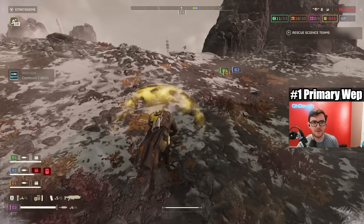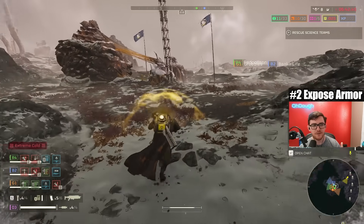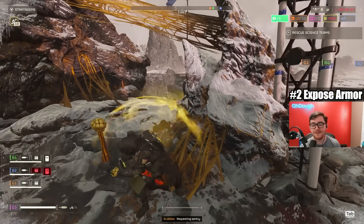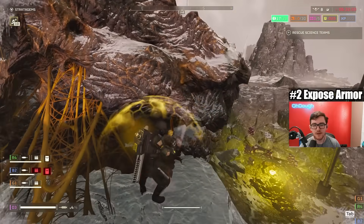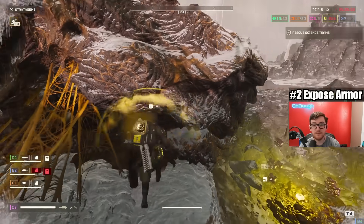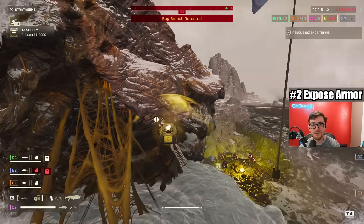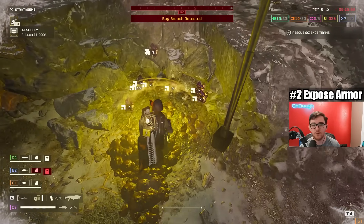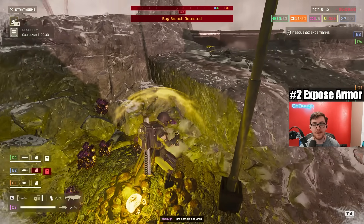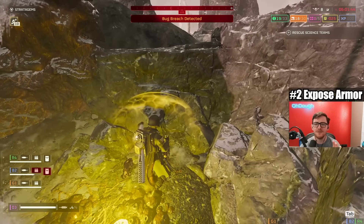Second idea: allow the railgun to make openings in enemy armor with max charge shots. One max charge shot creates an opening big enough for a primary weapon to do decent damage. Two max charge shots makes it barely big enough for a well-placed anti-tank shot to do insane damage - like the max damage it does right now to a weak spot. That opens the window for a lot of fun, makes it more team-oriented and team-play centered, and gives the ability to kill bile titans in a reasonable fashion without the railgun doing all the hard work. Maybe two or three railgun shots, then an anti-tank eats it - I can kill bile titans and not feel useless. For chargers it'd be one max charge shot, depending on the armor level, determining how big an opening you make.